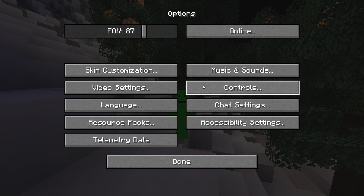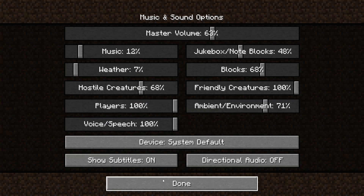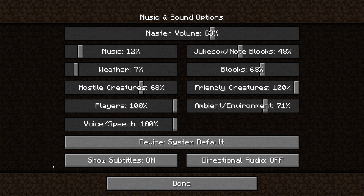Another important tip is going into your music and sounds and turning on your subtitles. This shows you the type of attack that you have been doing if you are not yet familiar with these sounds.